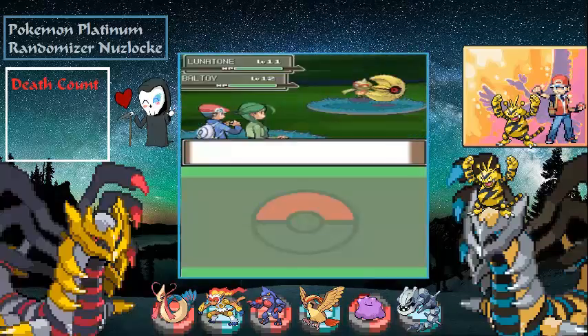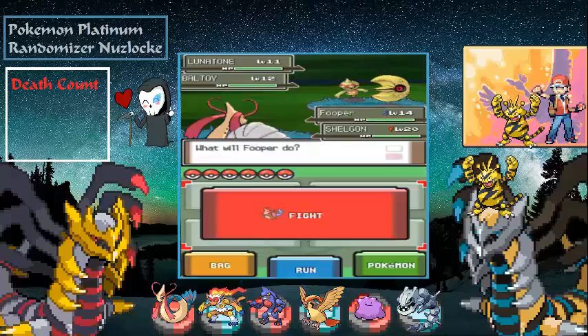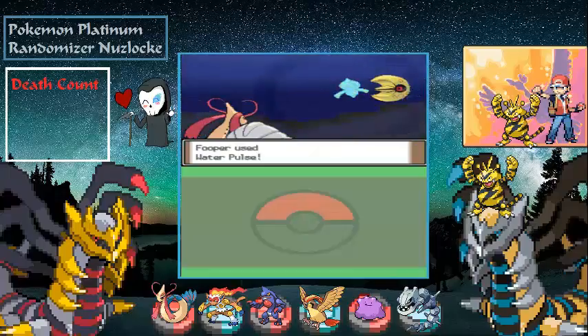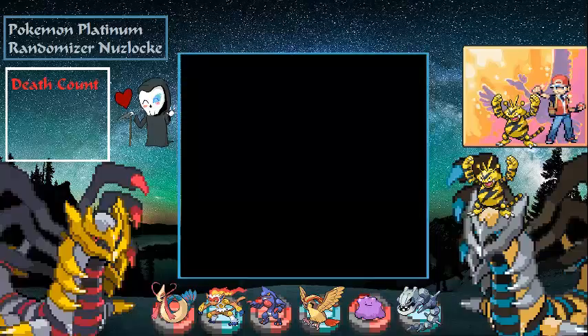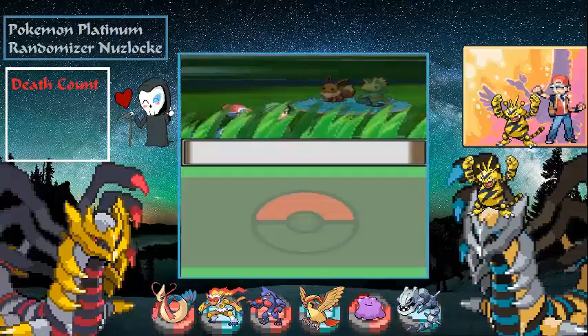The first one that comes up is a Lunatone — Cheryl has a Shelgon. Let's go ahead and get rid of the Bellosom. If I'm not able to get this Lunatone I don't think I'll be able to get it at all. We can't catch it with Cheryl's Pokémon alongside us — I'll hold off until we get through the forest and come back to get one Pokémon.